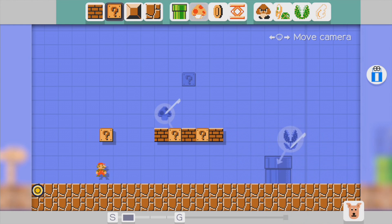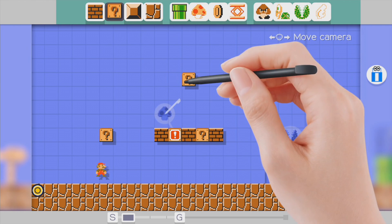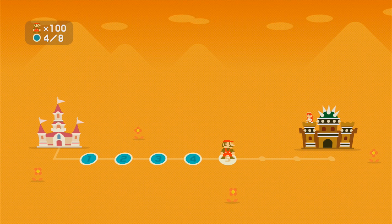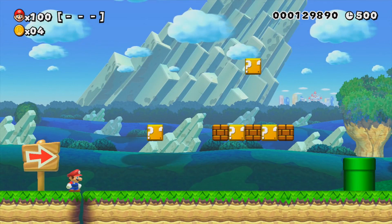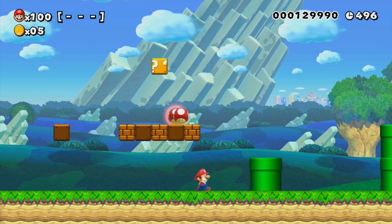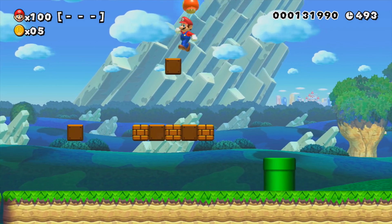It was critically acclaimed upon its release, with reviewers praising the game's user interface and course editing tools. In May 2016, Nintendo announced that over 7.2 million courses had been created worldwide, which had been played over 600 million times. But the game also had unused content that was never seen in the final game, most likely left out right before release or after alpha or beta testing.